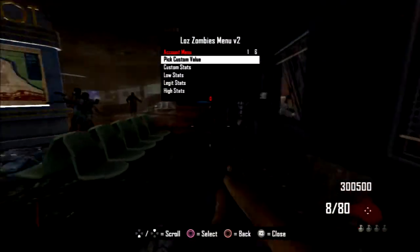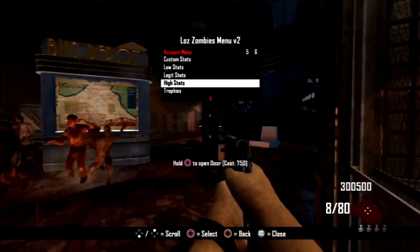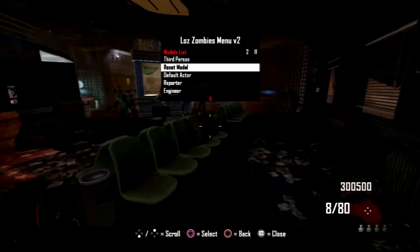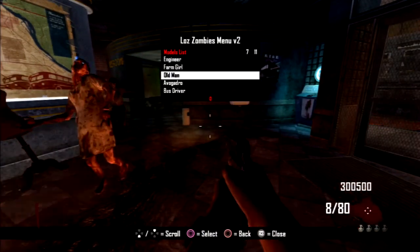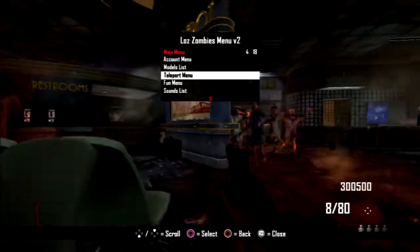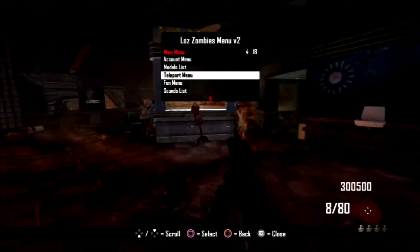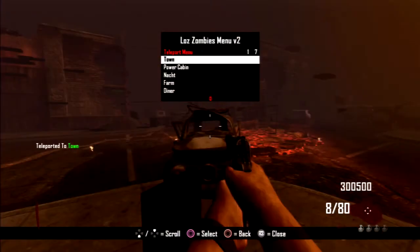Next you have account menu - for if you're online you can pick custom values, have custom stats, set low stats, high stats, legit stats, and trophies. I'm not going to do that because I have a feeling some of that will crash. The next sub-menu is a model list where you have third person, reset default, actor, reporter, engineer, farm girl, old man, bus driver, zombie one, and zombie two. Next you've got a teleport menu where you can teleport to town, power cabin, notch farm, diner, bus depot, and wooden cabin. I'll go ahead and show you - I'll teleport to town, and as you can see it just drops you right here in the middle of town.